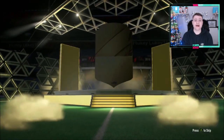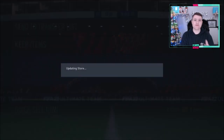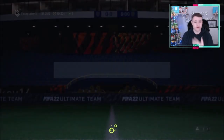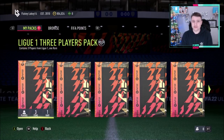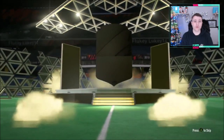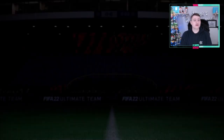Obviously Ligue 1 right now has so many good things in. Off the top of my head: in-form Mbappe, in-form Messi, in-form Neymar, in-form Marquinhos — there's probably others that I'm forgetting as well. But especially from the 81 Plus Double, there is a lot that you can get. Obviously you've got normal walkouts as well like Navas — I don't know if it's normal Navas or Team of the Week Navas, but you've got Navas as well.